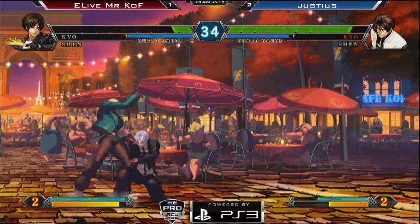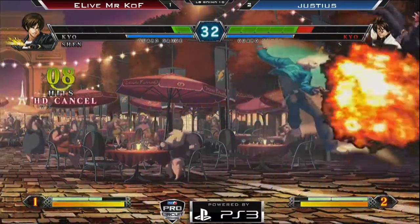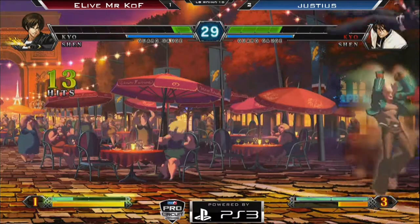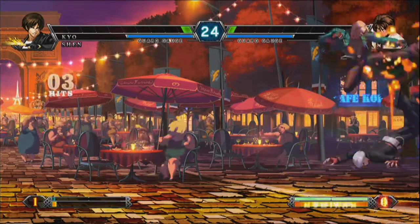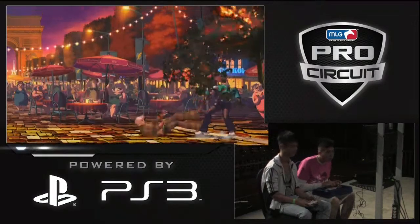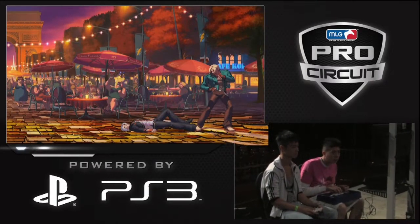Mr. KOF — cross up overhead. There we go. Gets the overhead, pops it. Let's see what he can do with these bars. Goes into it. HD cancel. Hey! He misses it! And Justice is not able to punish — the one time he doesn't get a full punish! This is going to be bad. Wake up reversal! Whoa! What a mess! Did you even see what happened? That didn't make any sense! What a mess!